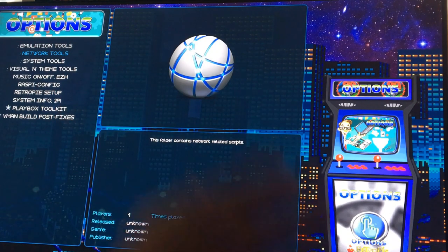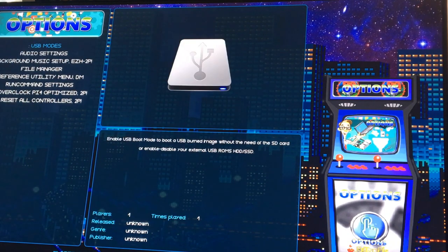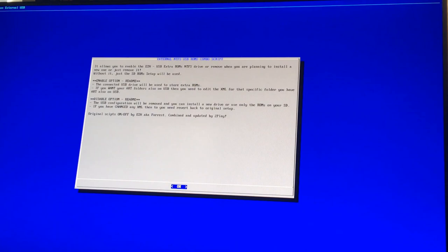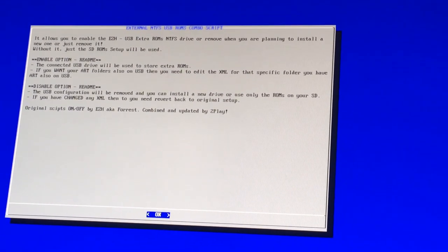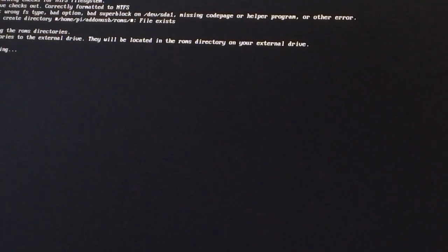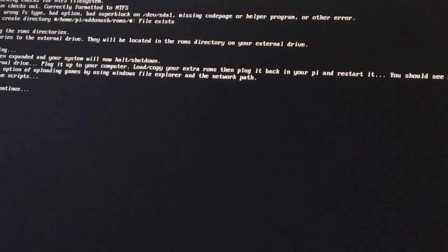Should I do the hard drive after I do this? Probably need to do this first, but let's go ahead and do it anyway. So this is turn on the USB - it will support the hard drive. Let me zoom in the screen so you can see what I'm reading. So it says: allow you to enable the external ROM NTFS drive, and remove when you are planning to install a new one, or just remove it without it just being an SD. I'm just going to press OK. The one I'm going to select is number one - I want to enable the external USB ROM.